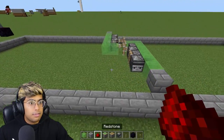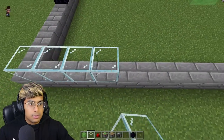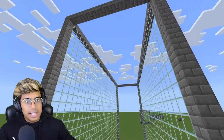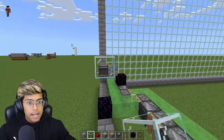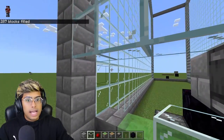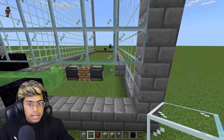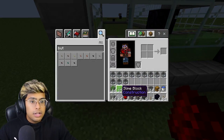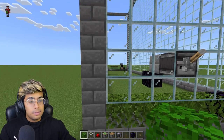You can expand the entire farm as you like. Add glass blocks or any blocks for the walls — glass looks better. Make the walls as tall as you want and add glass above the observers. Add glass on all sides and one step down as well.